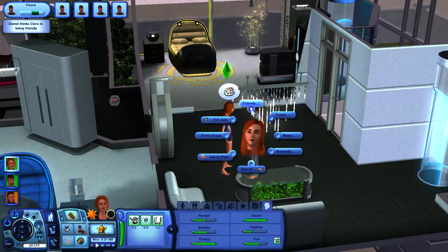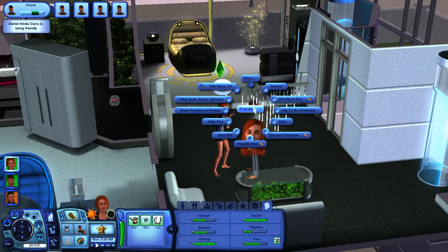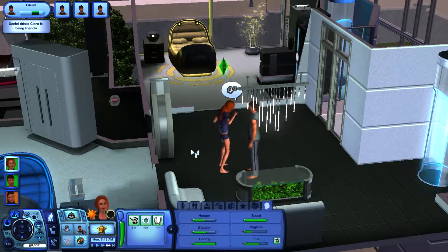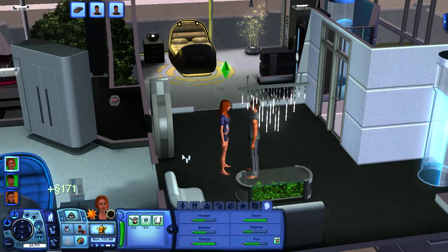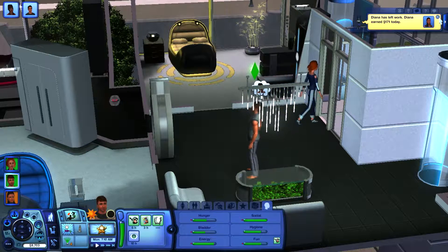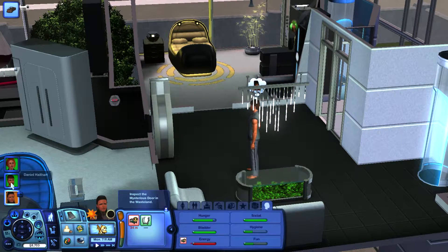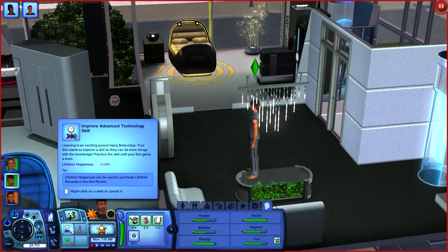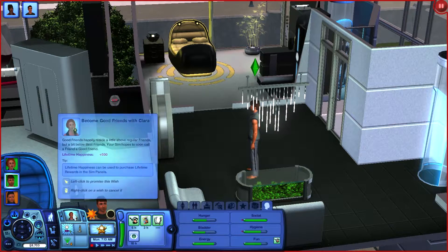They're being pals, being nice — I'm going to have them be best friends and express fondness. All right, she should be going to work soon. She's off to work! Diana has left work and earned 171 today. Daniel wants to improve his advanced technology skill, reach level four of the laser rhythmicon skill, and search for stellar activity.